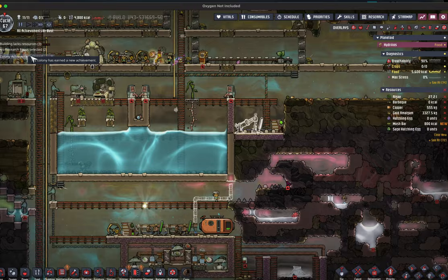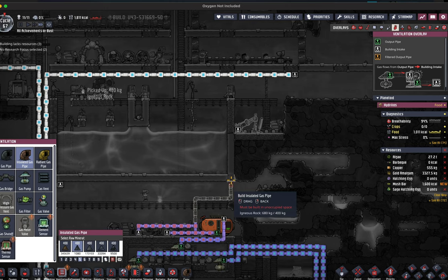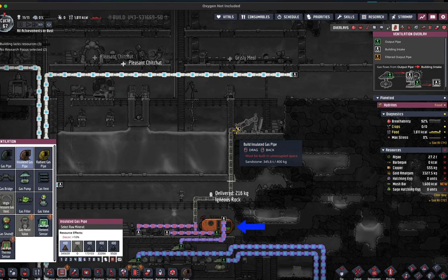Having the electrolyzer setup allowed me to get the next colony achievement, which is to distribute 1,000 kilos of oxygen through pipes. There's already an excess of hydrogen in the gas reservoir, which I was definitely looking forward to using.